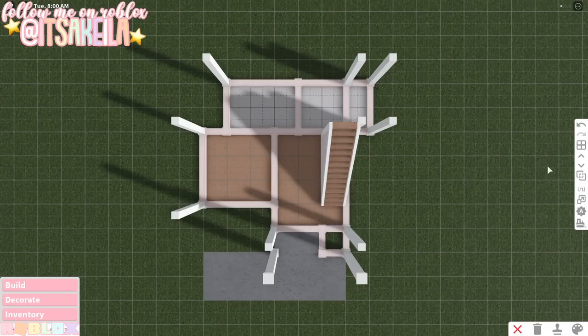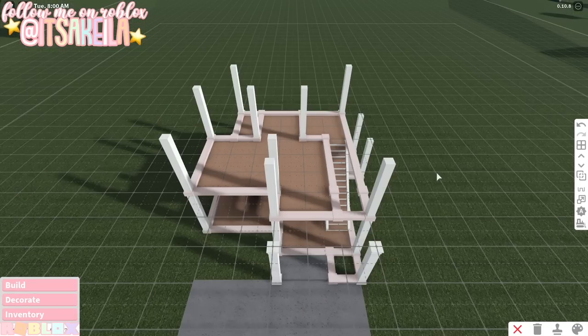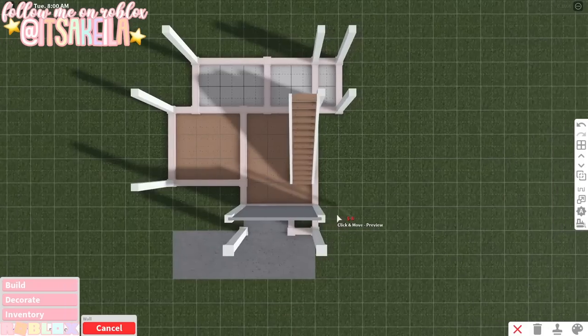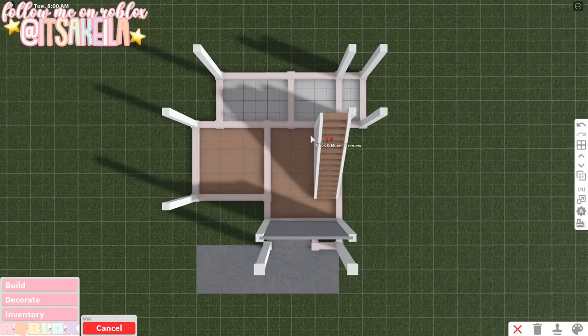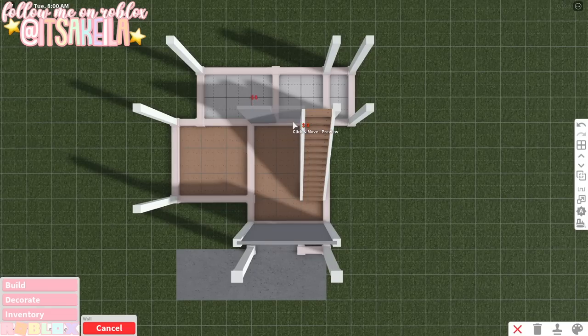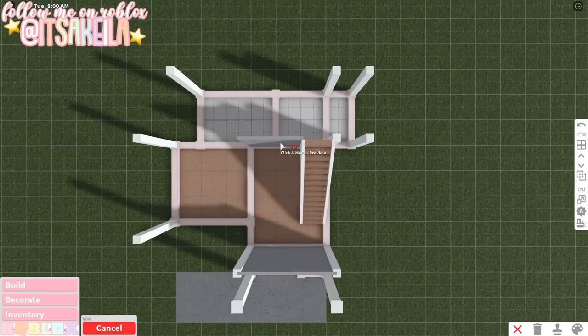Let's hop into build mode. As you can see, I did already place down the floors, the pillars, and the stairs just to save myself some time. As I'm building the walls I will tell you guys which rooms are which. Here is the layout for the upstairs — feel free to take some screenshots if that'll make it easier to follow along. This wall right here is where the front door is, and then this is the walkway entryway area. You do want to make sure to break up the walls like this.